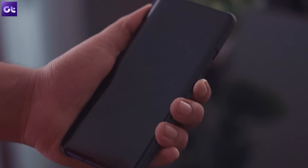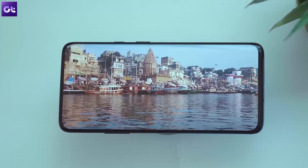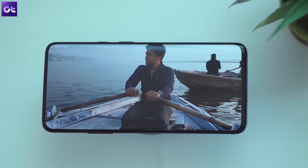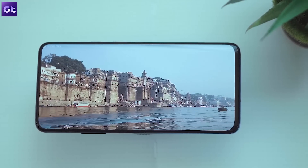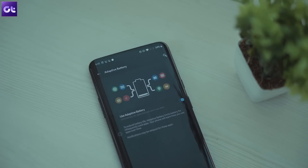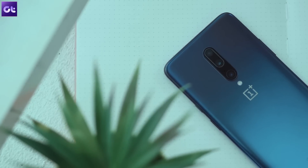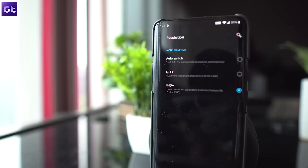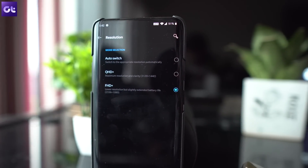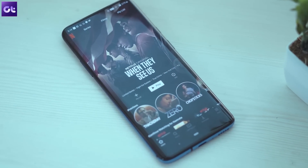While we're on the topic of screens, the one on the OnePlus 7 Pro is just fantastic. This is the highest resolution screen the company has used on a phone so far, and it's just beautiful. But having a high-resolution screen does have its disadvantages — most importantly, it's a major battery drain. OnePlus has included a setting to let you easily change the resolution to 1080p. Head over to the display settings, tap on Resolution, and tap on FHD+. The only time you probably don't want to switch to 1080p is when you're watching videos on your phone.